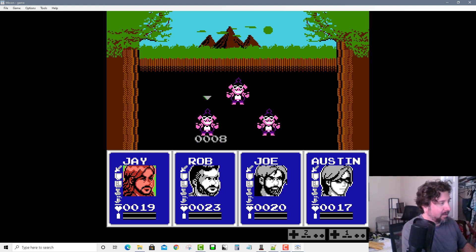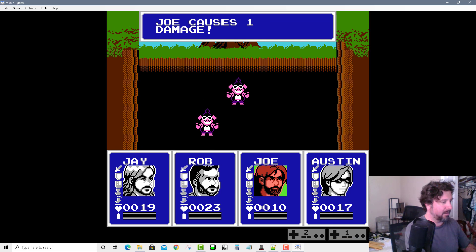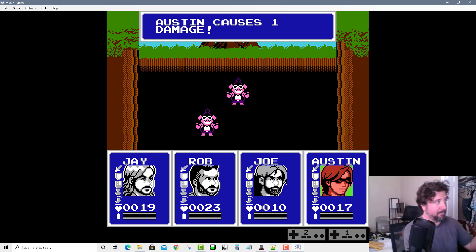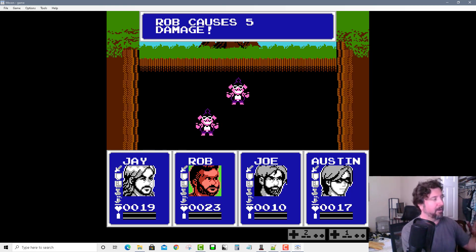I can select one of the monsters, and you can see their hit points show up underneath them — I haven't decided whether I'll keep that yet. Each of them has a different strength, a different set of hit points, and a different speed for their timer to reset. You can see at the top he's got a strength of three. Joe and Austin only have a strength of one. Rob takes the longest to charge, but once he's charged, he's the strongest — and he got rid of that monster.